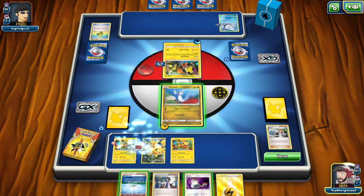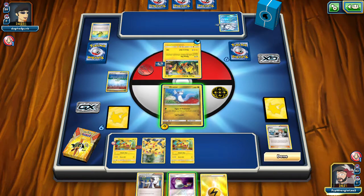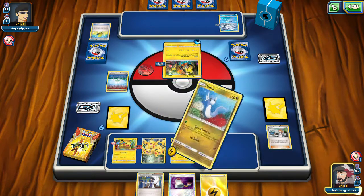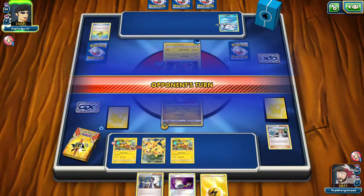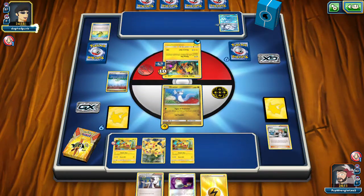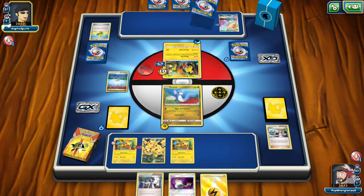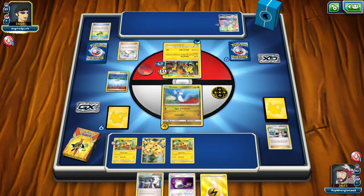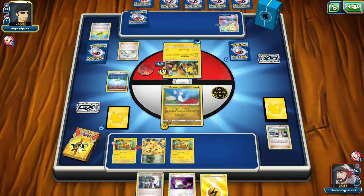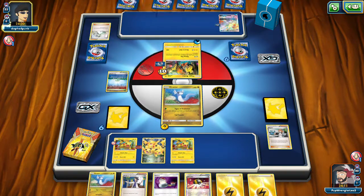We'll put things down, Parallel City them. We could switch but we're not going to — we'll just Tail Smack for ten. This is where a rainbow energy might be useful in this deck, but I think it just clunks it up. If we put one or two Grass energies in, we'd never have the right energy at the right time. We get an N, saves us a draw supporter. We get to keep that Switch and that Sycamore — not bad.